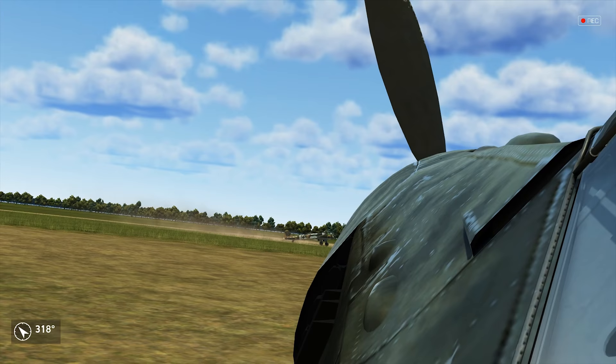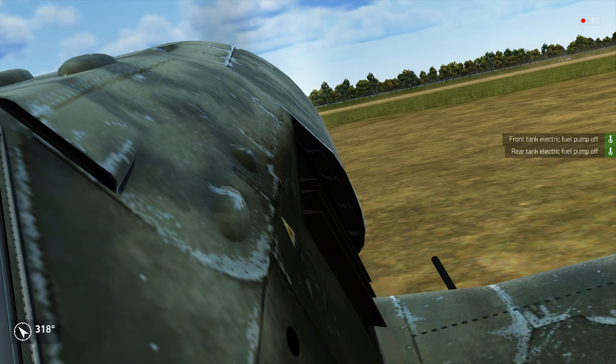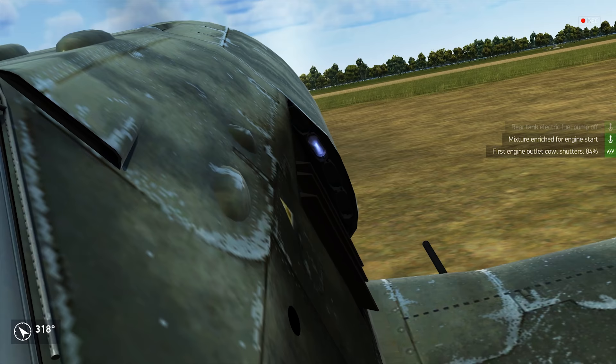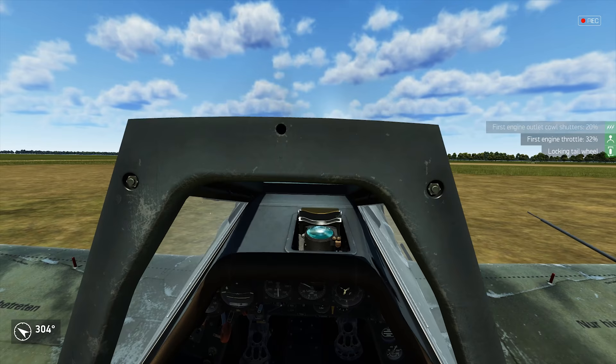For a little while now the Focke-Wulf 190 A5 is available as an early access aircraft for the Battle of Kuban DLC, and here and there I get the question about the differences if we compare the A5 to the A3, which is available as a collector's aircraft for the base game of IL-2 Battle of Stalingrad. And that is what we do today - we take a look at those differences and how you can benefit from them.